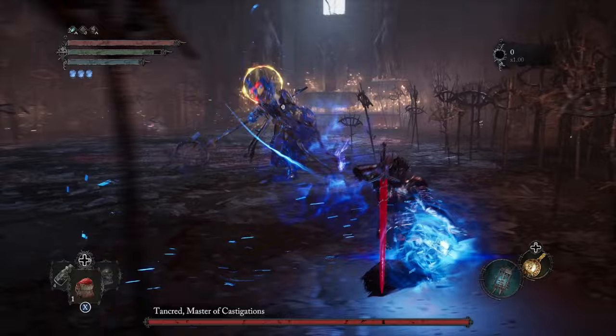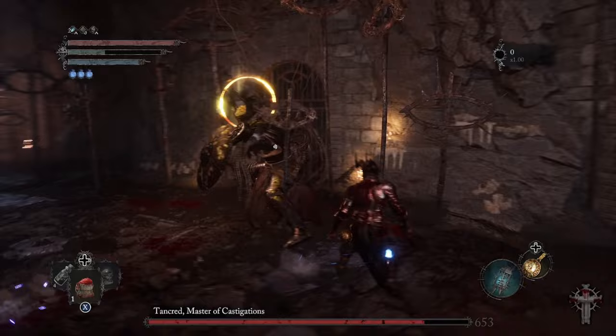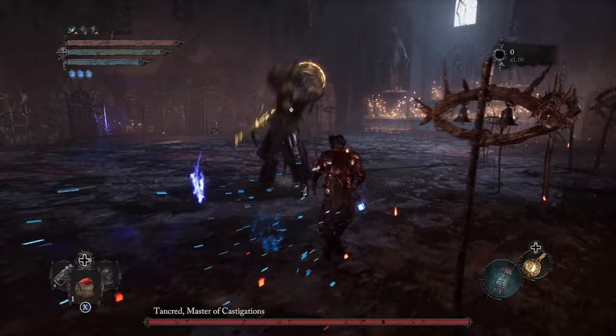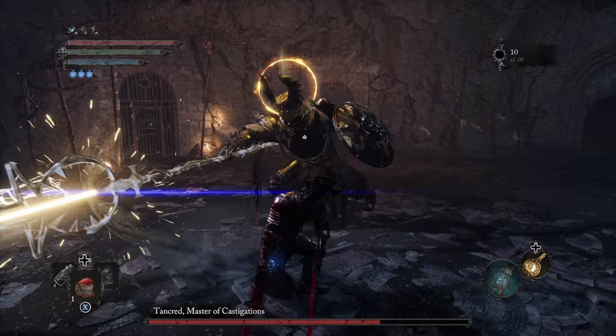This boss is going to have two phases, and of course the second phase is going to be harder than the first. As you enter the room, you're going to notice that he has a golden halo over his head. You need to find the Umbral Parasite and exorcise it first and foremost. After you do that, his attacks are not going to be as powerful, and he is going to be more manageable within this first phase. In phase one, he's going to have a total of three to four moves that he's going to repeat over and over again, and most of them are very easily dodgeable, but you do need to watch out for one or two.